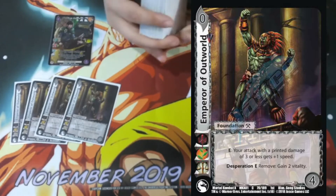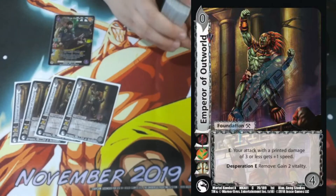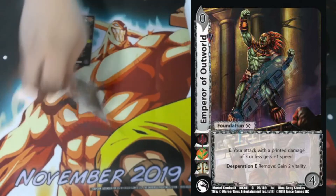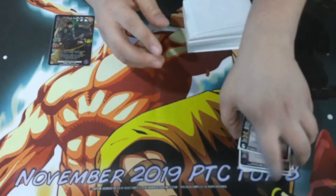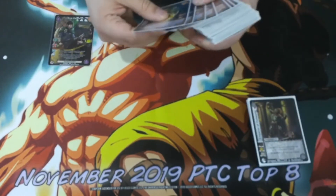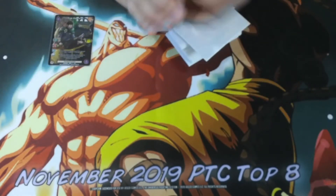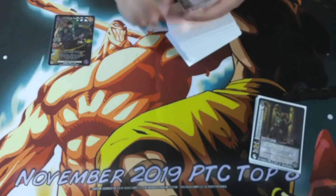Same thing with Emperor of Outworld — it's a 0-4, no block, enhance: your attack with a printed damage of three or less gets plus one speed, just guaranteeing that Tim Keith allows us to give damage. That was the entire goal of the deck: to give enough speed so we just get free damage. We're playing a bunch of assets and our main goal is to always get Flambear out, which is why we play four of it.